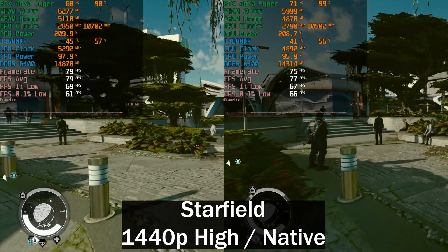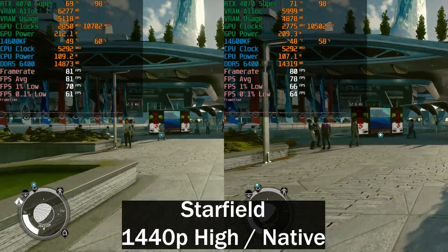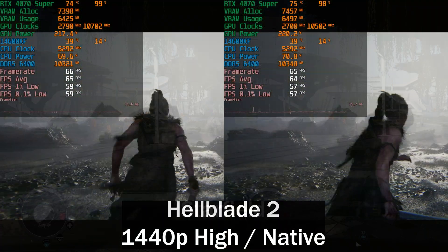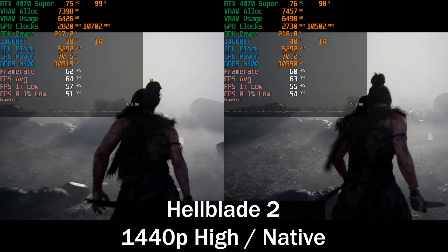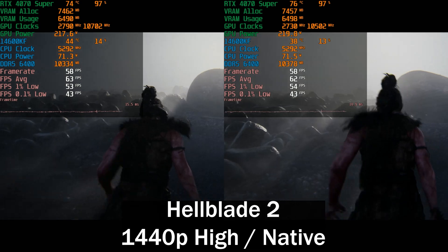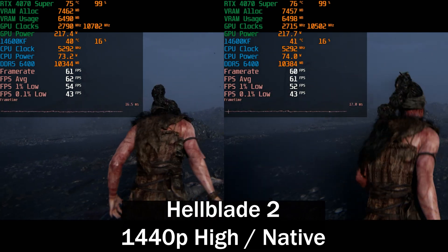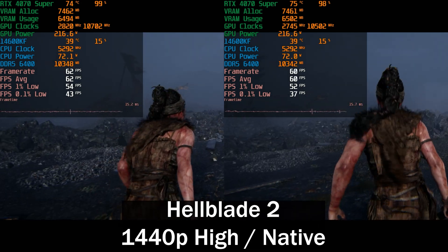Next up is Starfield — I know it's somewhat CPU bound but I used GPU-bound settings here. Once again performance is pretty much identical, nothing to see. Then we have Hellblade 2, which is extremely demanding, running at 1440p High — also an Unreal Engine 5 game. Compare these results to Ark Survival Ascended: we're getting around 20 percent more performance in this game, and technically I think it looks better too, though they can't really be compared directly. Ark Survival Ascended is just very terribly optimized.